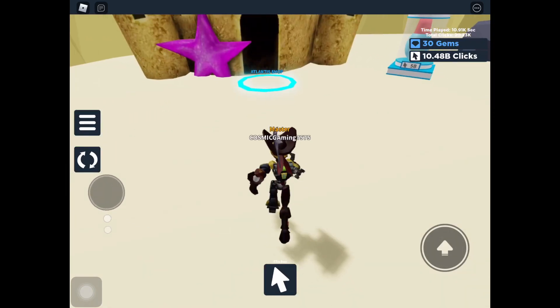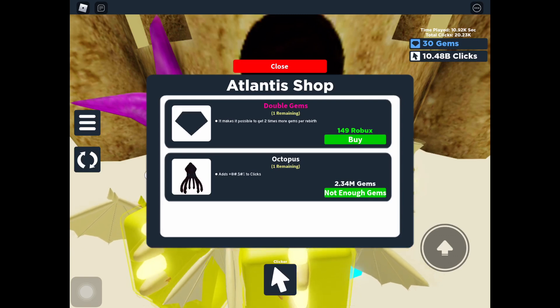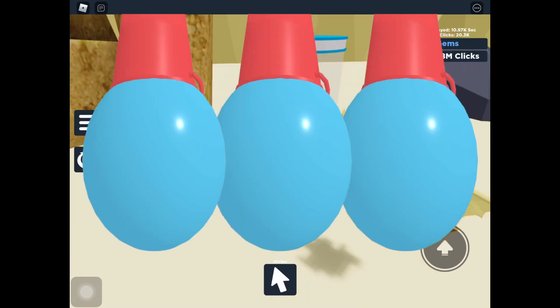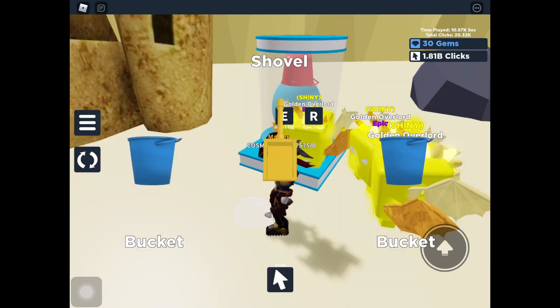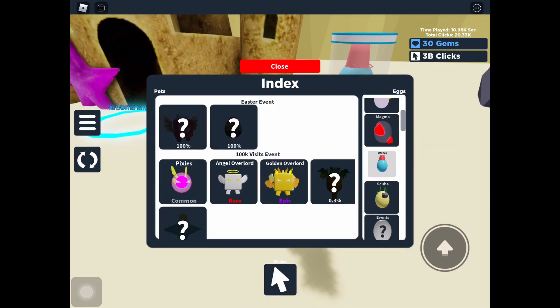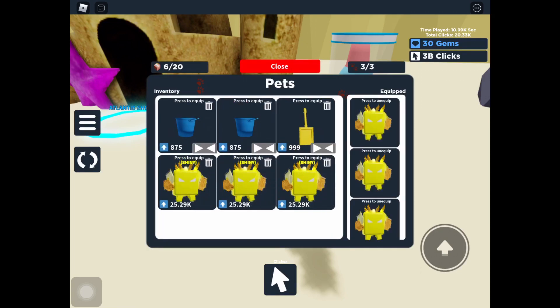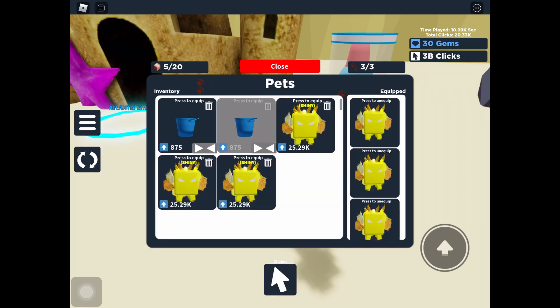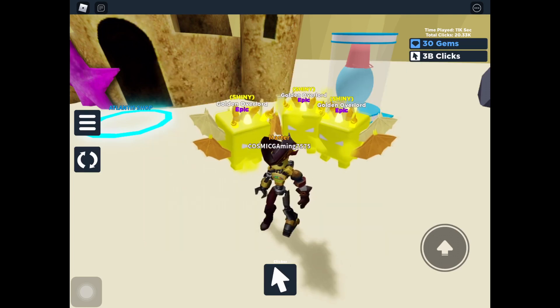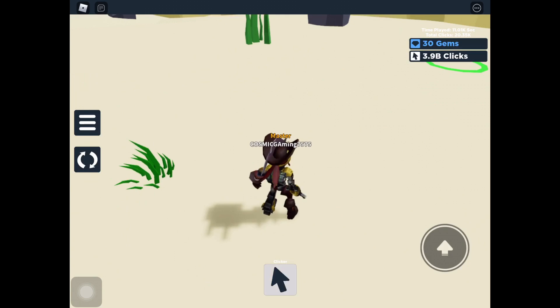They have a shop over here — the octopus costs 2.3 million. I'm not gonna do that. Here's the pet egg. Let me open three — it costs 5 billion by the way. That should be good. I got a rare and a common. Let's see how they are — oof, rip, they aren't good at all. The event pets are better than those. That's a scam — I'm not doing that ever again. I'm assuming the other egg is the same so I'm leaving right away.